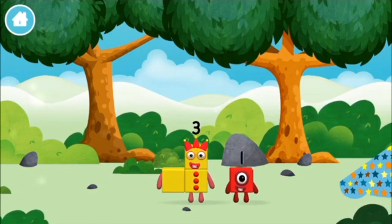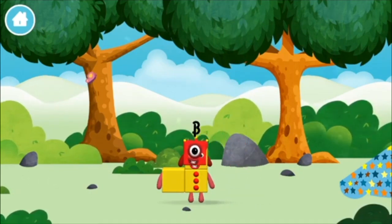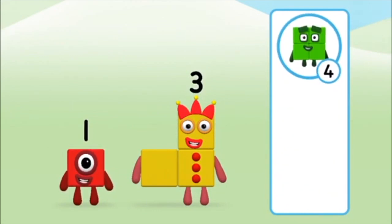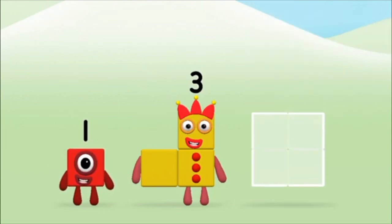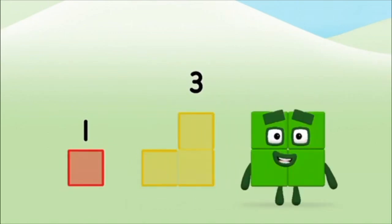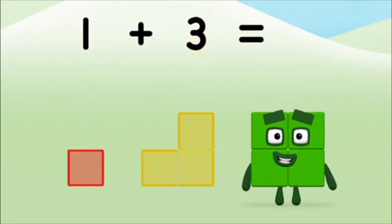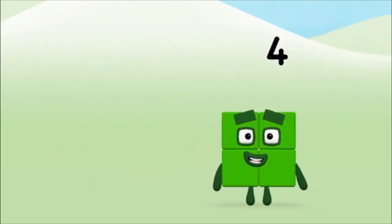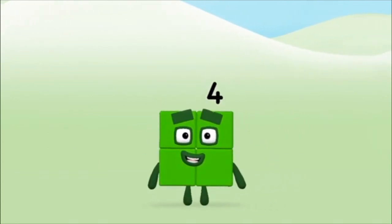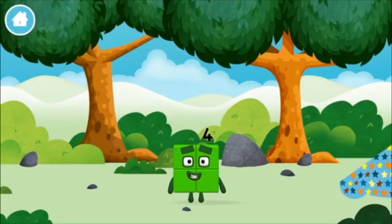You found one! What Number Block will you make when you add these two Number Blocks together? Well done! You were right! Now can you add the Number Blocks together? One plus three equals four! Amazing! You made Number Block four! You made a new Number Block!